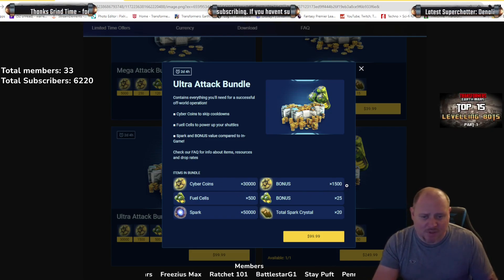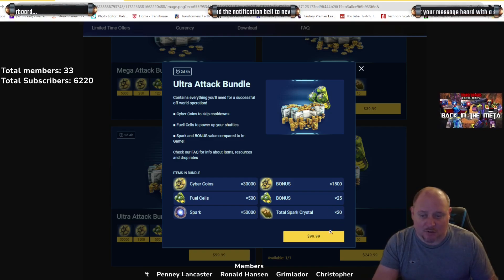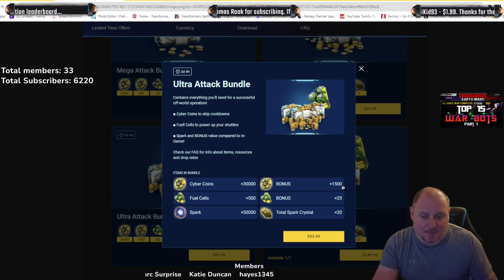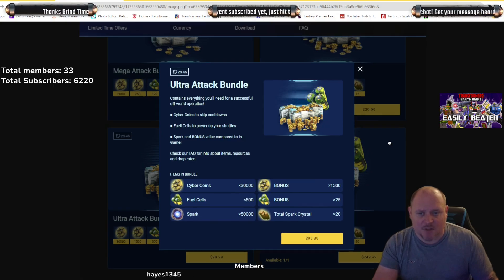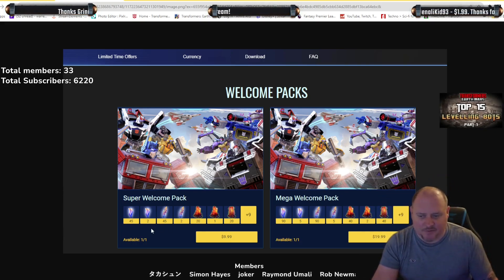The attack bundle I'm quite interested in. You get 1500 extra coins, which is like an extra run of cells — not too bad — plus 25 extra cells and an extra 20 total spark crystals for $100. That's not too bad because cyber coins and cells are a lot more valuable. I'd still make it 10% though — right now it's 5%, and I think 10% extra would be perfect in my view.